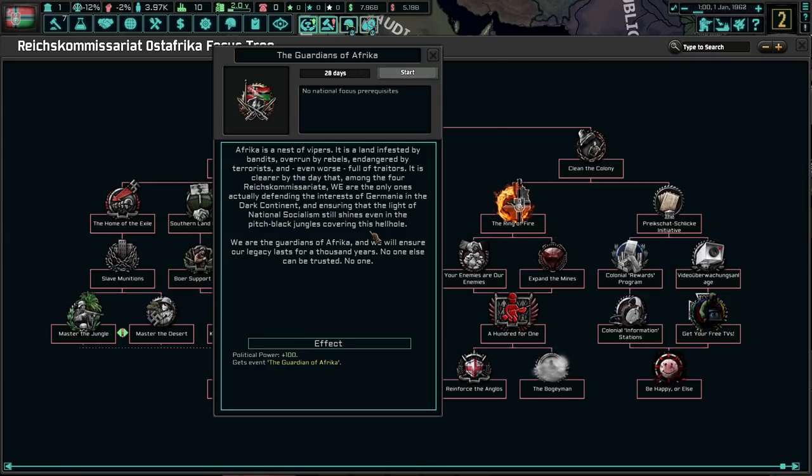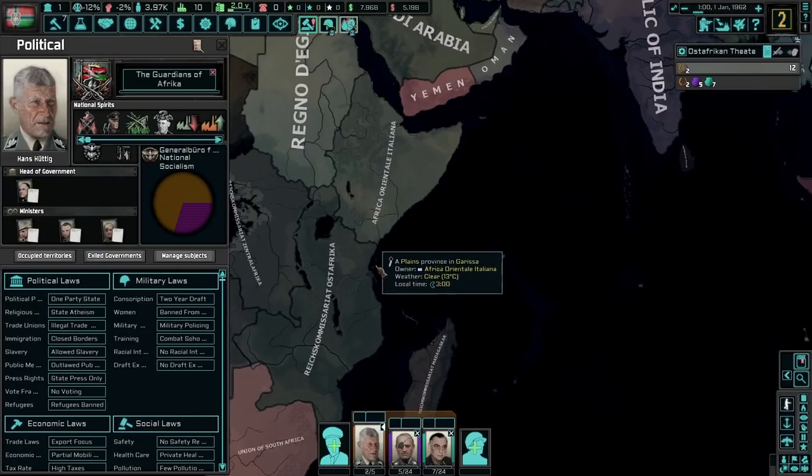Let's choose our national focus for this campaign: the Guardians of Africa. Africa is a nest of vipers. It is a land infested by bandits, overrun by rebels, endangered by terrorists, and even worse, full of traitors. It is clear by the day that among the four Reichskommissariats, we are the only ones actually defending the interests of Germany and the Dark Continent. We are the guardians of this glorious continent, and we will ensure our legacy lasts for a thousand years! No one else can be trusted! Absolutely nobody!